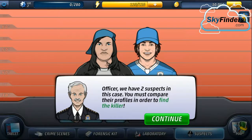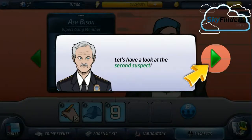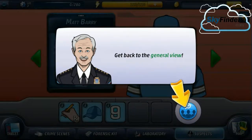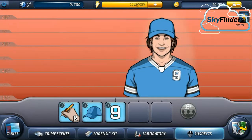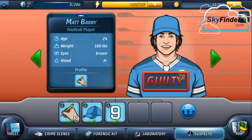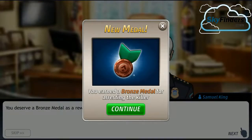Let's arrest the killer now! We have the clues for arresting the killer. Officer, we have two suspects. You must compare their profiles. The first suspect is right-handed and wears a blue cap, but does not have a number 9 jersey. The second suspect is right-handed, wears a blue cap, and has number 9. This is simple — blue cap, jersey number 9 — it's the killer! Number 9 matches. Found guilty! So guys, we solved our first case. You deserve a bronze medal for putting the killer in jail.